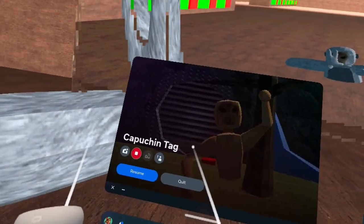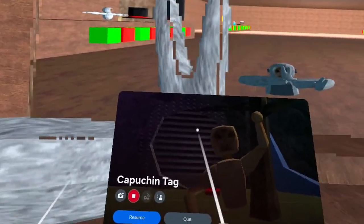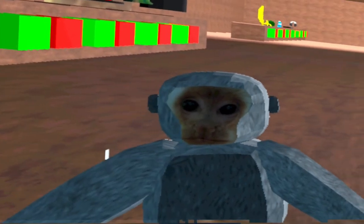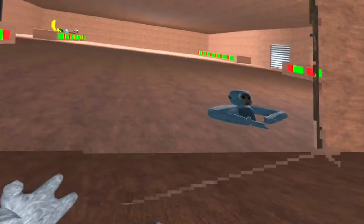The game is called Capuchin Tag. Obviously you can tell already it copied Capuchin — the model face, the OG face. Well, actually yeah, the face copied Capuchin's as well. The model also looks like it copied their arms from Funky Monkeys.